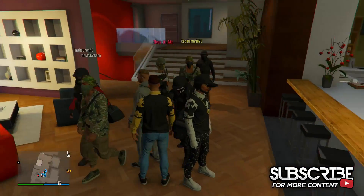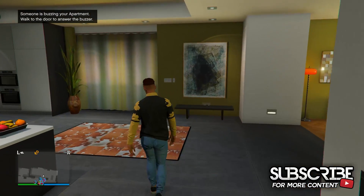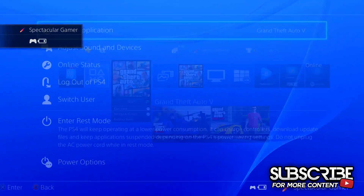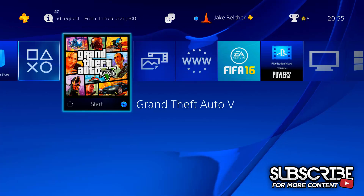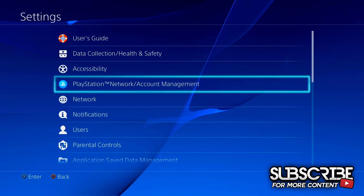On your main account you're going to start GTA as normal and just go into any random session. Once you are in a session, hold down on your PS button, go to switch account, and then choose your second account. Once on that second account, go to Settings, then PSN, and sign in. You may already be signed in, so sign out and then just sign back in again.